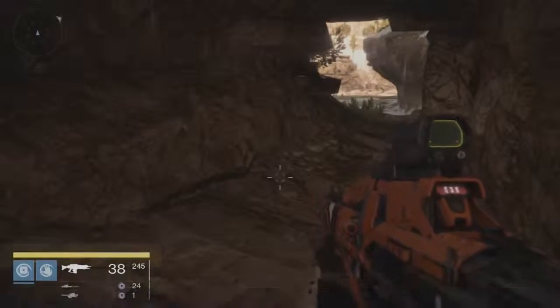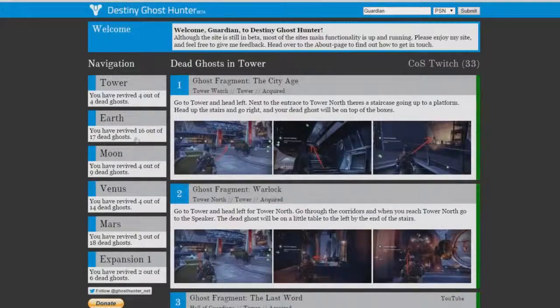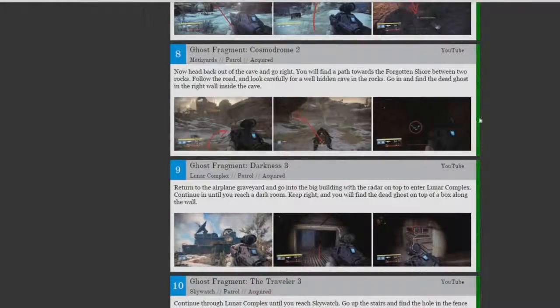Right on the right side, exactly like they said it would be, it's right back here — revive the dead ghost. There's my grimoire, there's the Cosmodrome Two. Now I'm going to hop back to the website. Once you're back on the website it's not going to update right away — it's still going to be red — but once you click refresh and go back to Earth it already says 16 out of 17, and if I scroll down to that exact one I just got, it is now green.